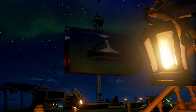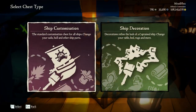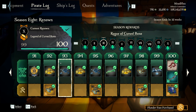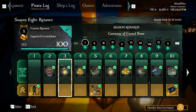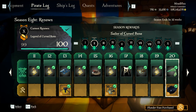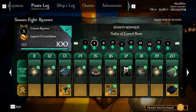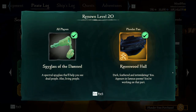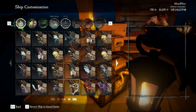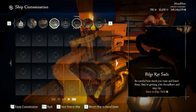Standard sails, no cutout, but looks kind of cool. Unfortunately that flag is bugged. Let's go ahead and take a look at the next tier, 11 through 20, where we're getting into the nitty-gritty — including the Ravenwood Capstan, the hull, and I haven't even looked at the spyglass yet.